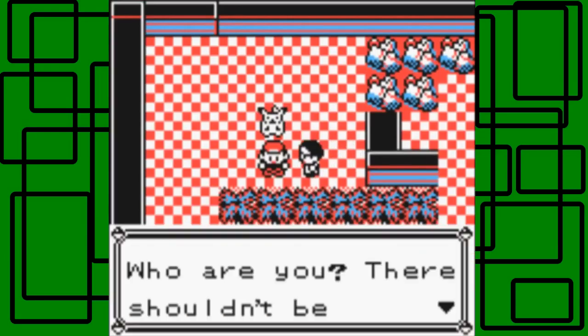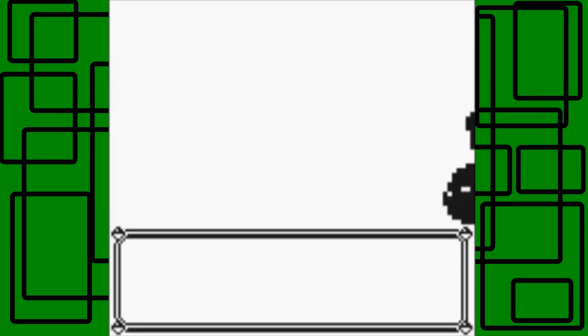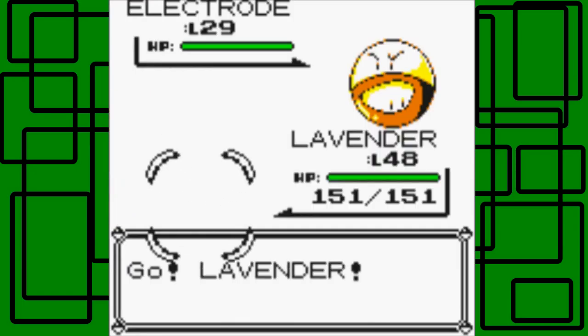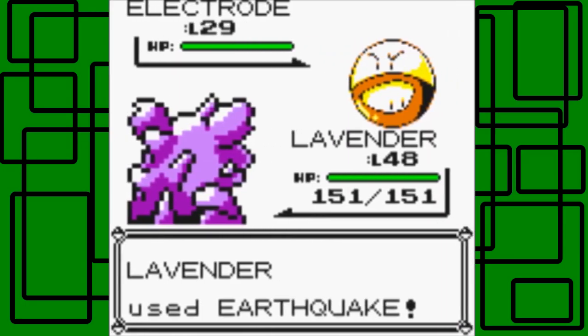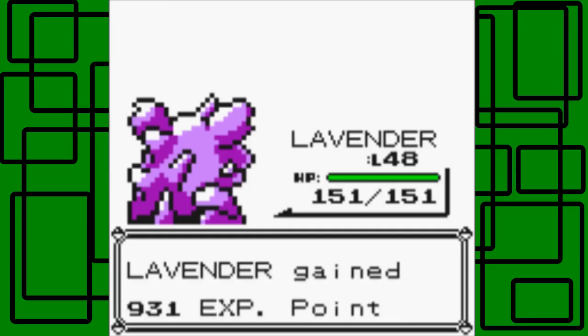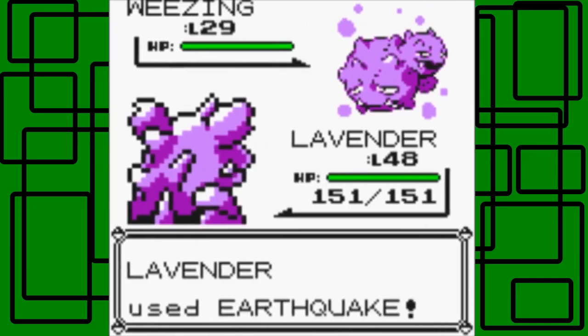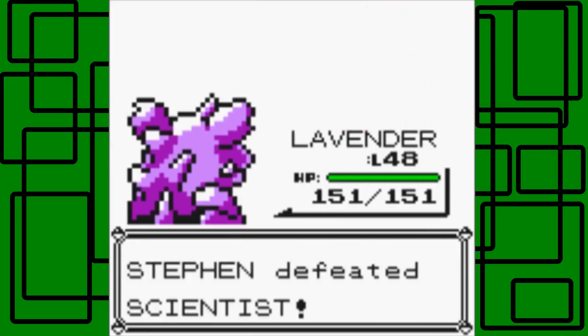Here's another Scientist. Let's battle him. 'There shouldn't be anyone here' — well, why are you here then? He has two Pokémon: an Electrode and a Weezing. Earthquake is super effective on Electrode, and Poison types are weak to Ground-type moves, so let's use Earthquake on the Weezing too. Both are level 29. We defeated the Scientist — thanks for the 1,450 Pokédollars.